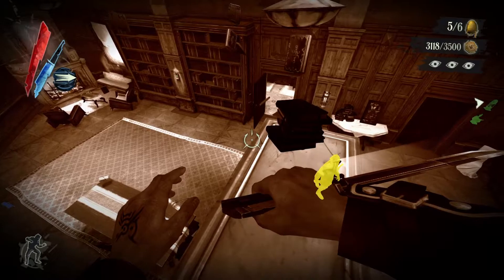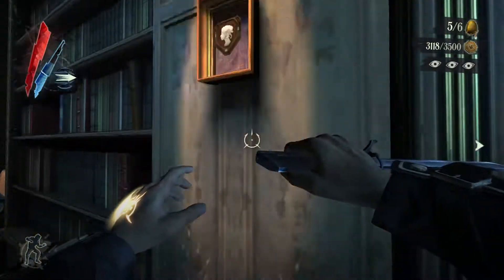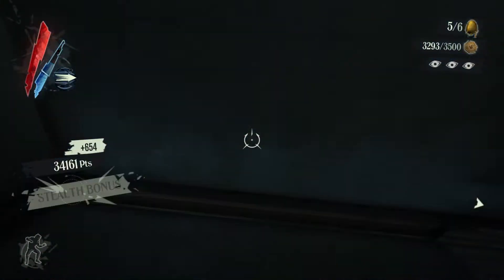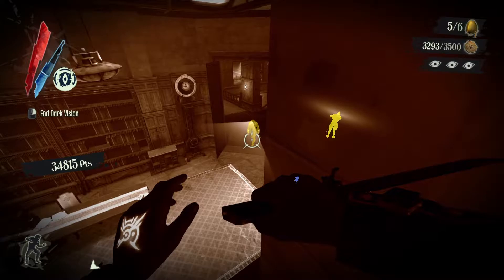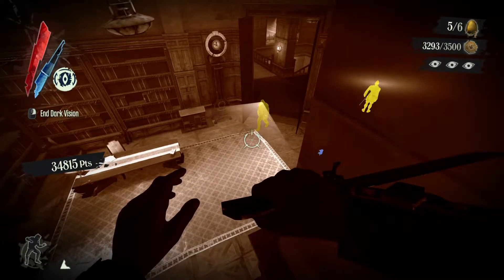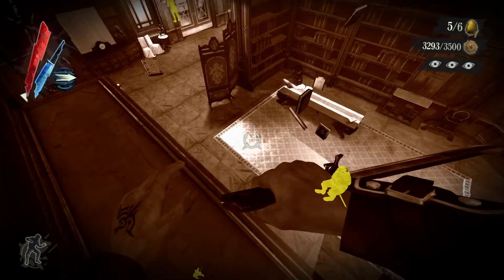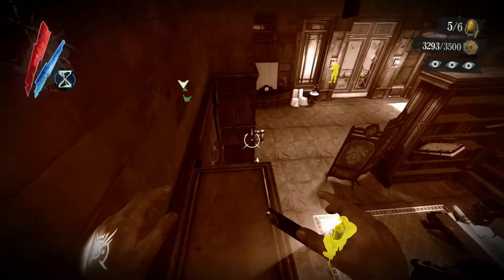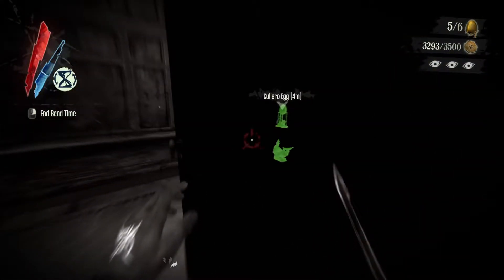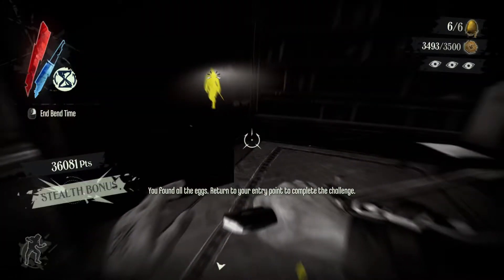Wait for this guard to move. There is something up there on the wall — pick that up. Now the last egg is in this room. If you don't want to wait, just stop the time, go inside, pick up the egg, and close the door.